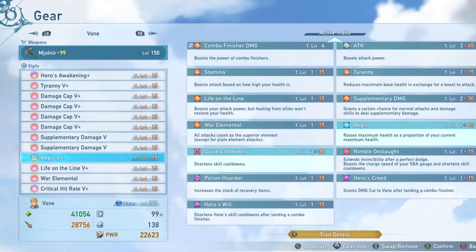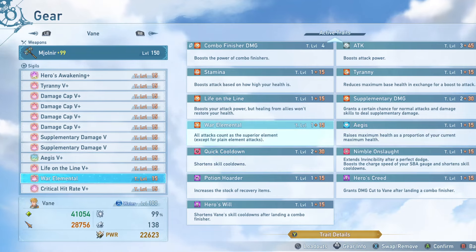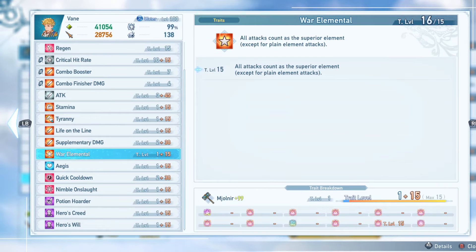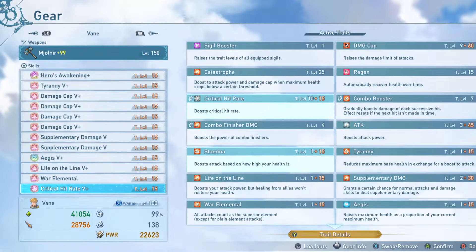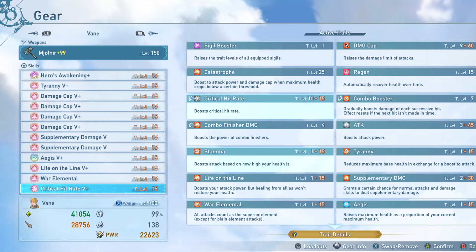I have Aegis here, which also has a quick cooldown attached. This is a defensive utility sigil for more maximum health, which is nice to reach close to that 45,000 mark and gives extra levels of quick cooldown. I don't have Guts equipped because one of his skills just grants Guts pretty much at all times. My final two are War Elemental — a really good effect that gives you free bypass of the damage cap and extra 20% damage on all your hits — and critical hit rate level 5 plus, which gives me 99% critical hit rate plus Stamina, a 51% attack boost. On someone like Vayne, you could definitely run even more defensive utility — maybe Stout Heart or Steel Nerves to reduce your damage taken even further, or even Drain, although you have built-in Drain on some combo finishers already.